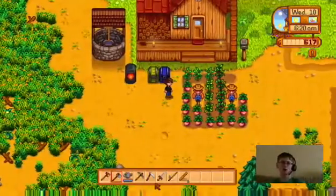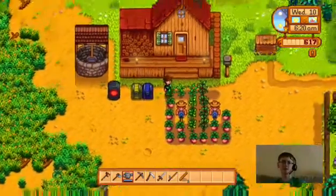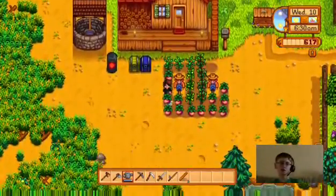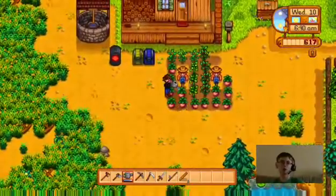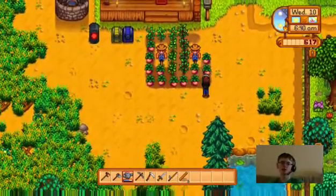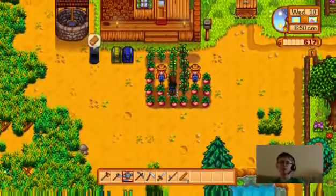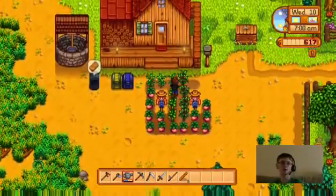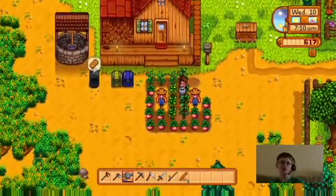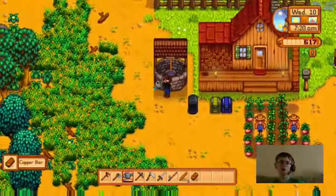Now let's water these crops. I'm also going to bring a tomato down to the community center. I'll keep that one in the chest, but now we gotta water. Let's water these melons — I'm really gonna get a lot of money when they're done. That copper bar is done, which means we can smelt another one. Tomorrow is luau. The governor is going to come in from a different place.